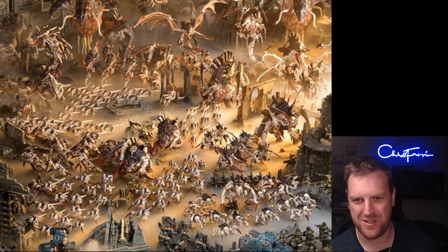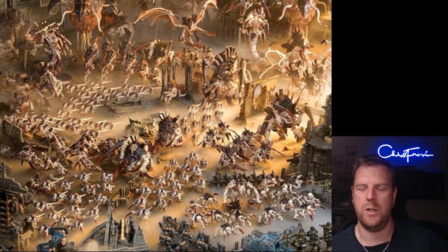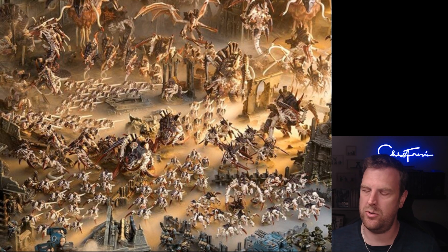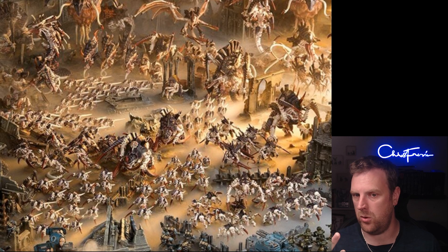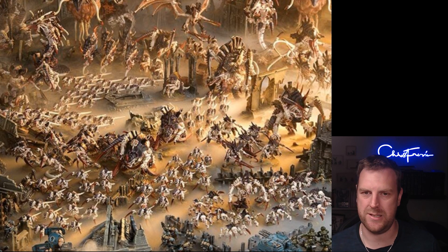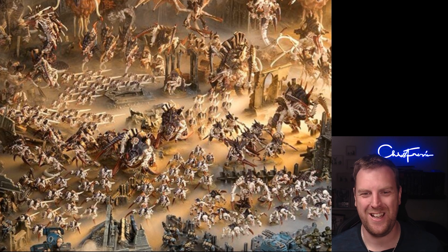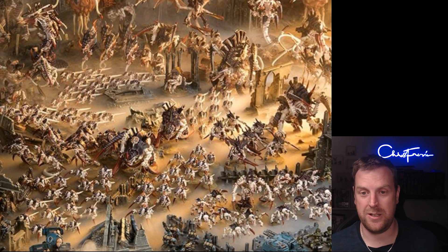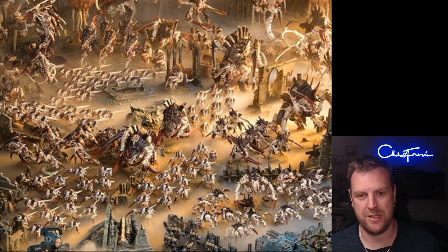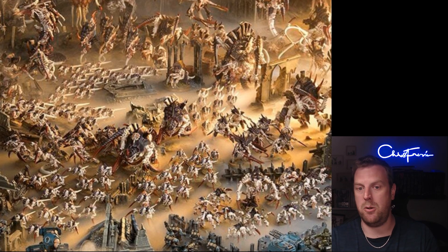The next detachment is Unending Swarm. The keyword that keeps popping up in this one is Endless Multitude — these are Neurogaunts, Termagants, Gargoyles, and Hormagaunts: four units. The detachment rule is Insurmountable Odds: each time an enemy unit is selected to shoot, after it finishes making its attacks, if one or more models from one or more Endless Multitude units were destroyed as a result, each of those units can make a Surge move. If they're split-firing and shoot both Hormagaunts and Termagants, both units can surge.